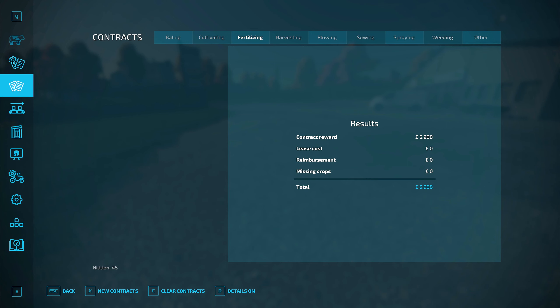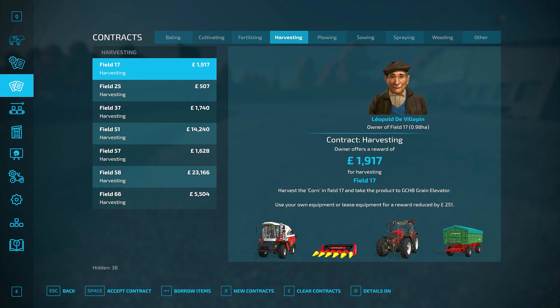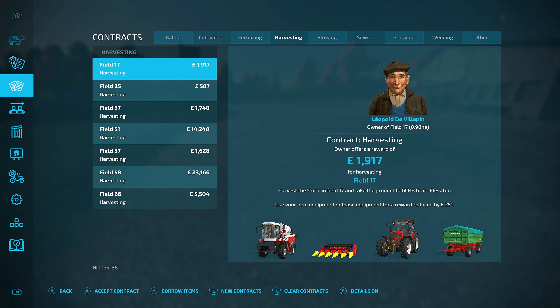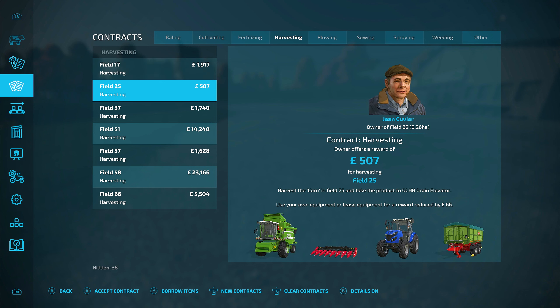I'll grab my mouse for this. I've filtered it down to show fertilizing only - there are no more new fertilizing contracts, so we can turn that off. If we select the harvesting menu we can see what's available. We've got a cornfield offering just about a thousand pounds - look at that header, that's tiny. 500 quid? You're not going to get out of bed for that one.